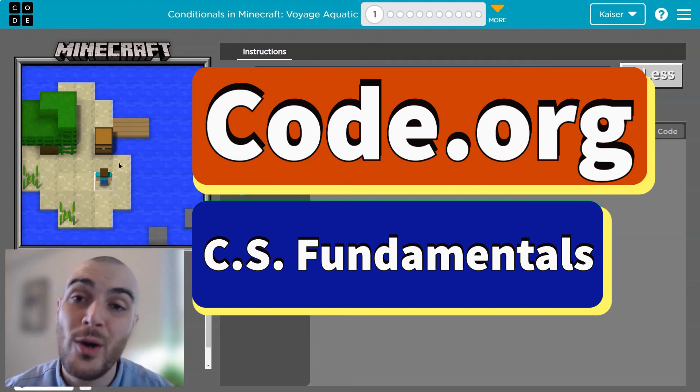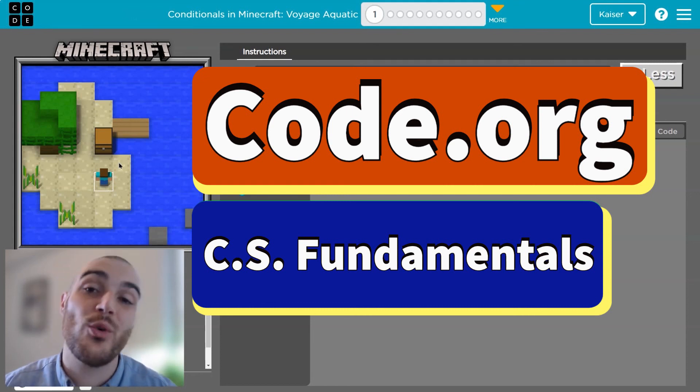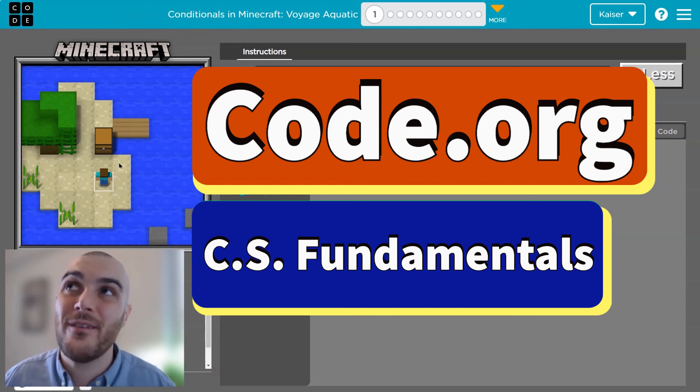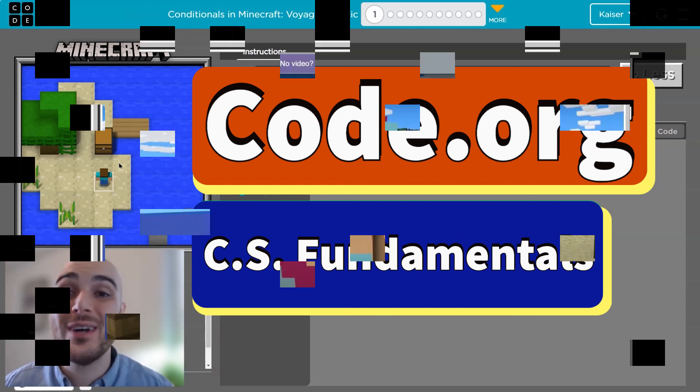In this code.org lesson we're going to explore if statements, or conditional statements. We ask the computer a question like, if path to right. Let's go ahead and get started.